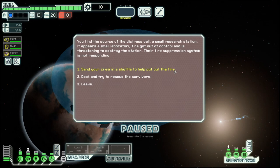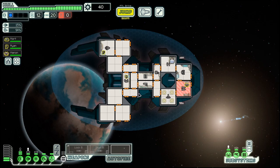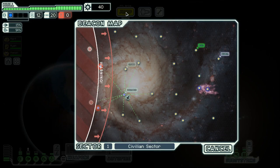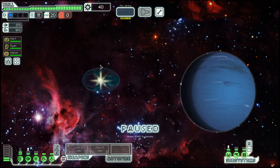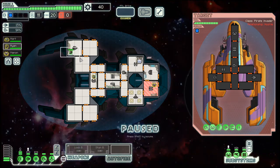We can send the crew, which I think puts up the risk that we lose a crew member, or we can dock and rescue. Seeing that we have a clone bay, I think we should be able to clone any lost crew members back — but we didn't lose any, which is good as well. The way we manage to fight and survive is by upgrading our ship, and doing that is by collecting scrap, which is basically the currency in this game.